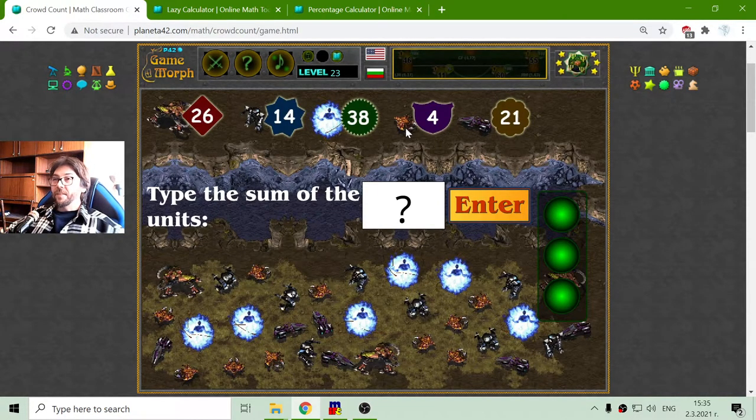Then I have the Drone. This is the worker of the Zerg. How many Drones are there? 1, 2, 3, 4, 5, 6, 7, 8, 9, 10. This is easy. Ten Drones multiplied by 4 equals 40.